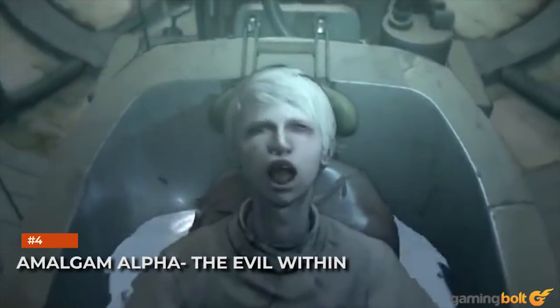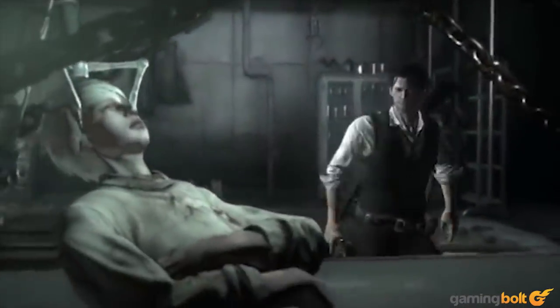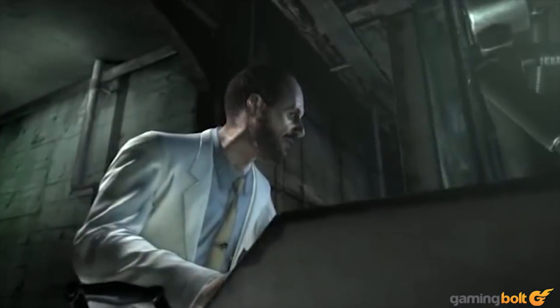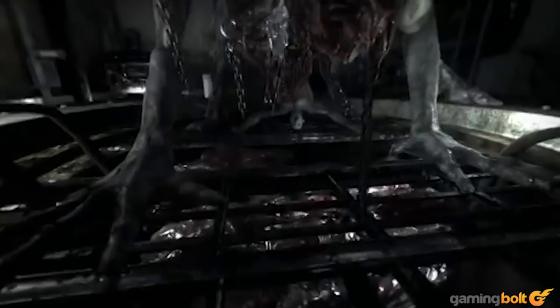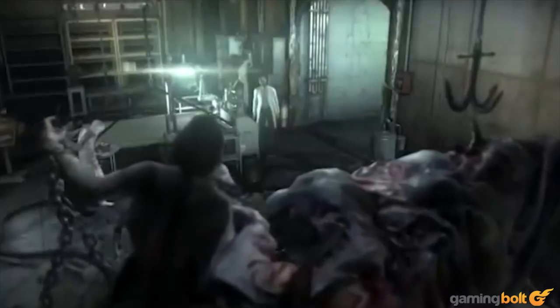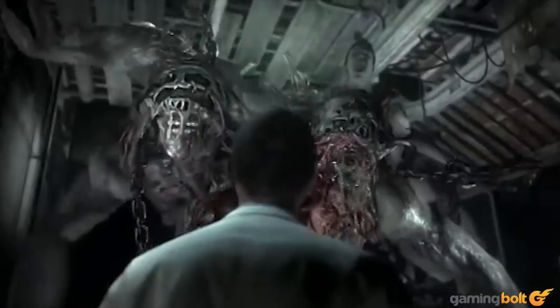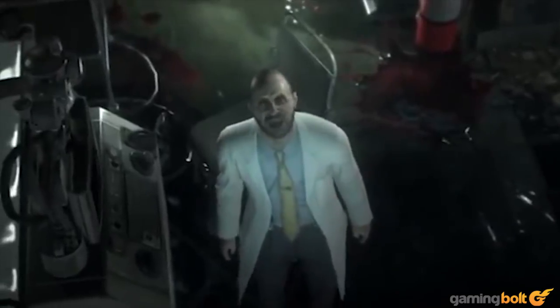Amalgam Alpha — The Evil Within. The Evil Within, being a survival horror series, is built around coming up against enemies and bosses that can terrify you to your very core. Amalgam Alpha, appearing in the first game's The Executioner DLC, achieves that by looking like it crawled out of your most terrifying nightmare — which Bethesda makes you pay $5 to fight against. It's an amalgamation, hence the name, of human corpses, many of whom are still vaguely conscious. It's got a huge eye at the end of a stalk, large heavy limbs to squash its victims, and a giant gaping maw on its underside through which it can swallow you whole.